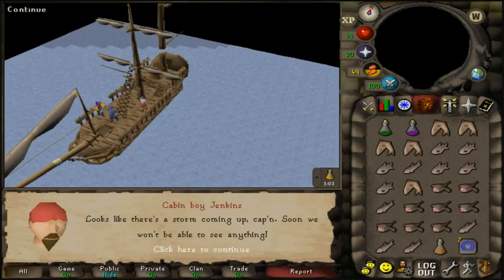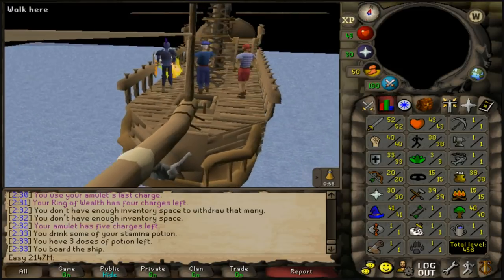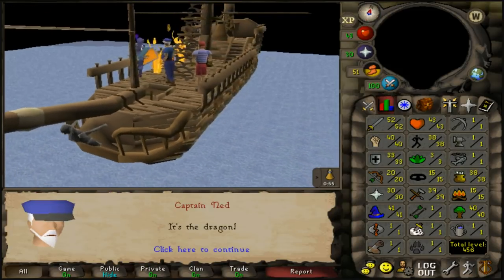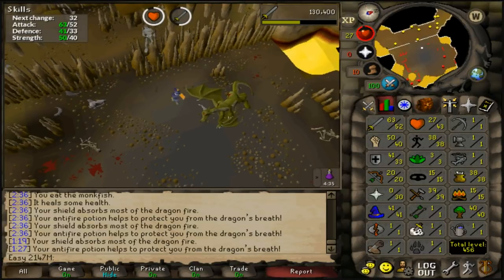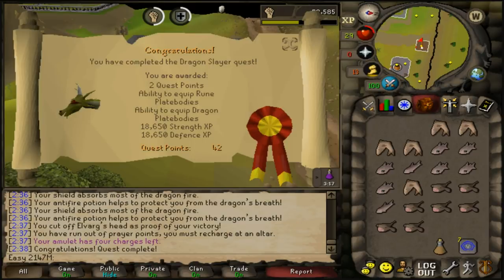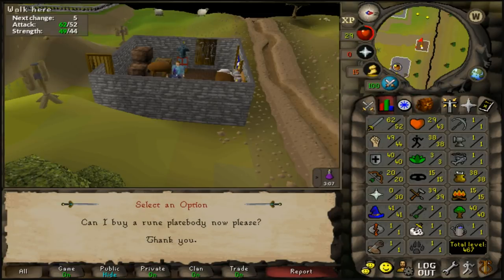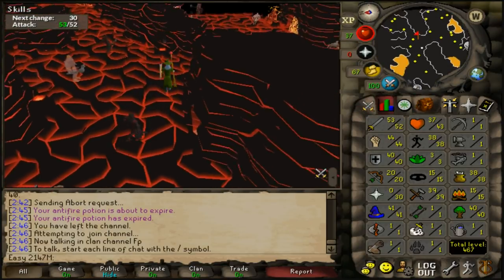Time for Dragon Slayer. Stats are a bit rough but it shouldn't be a problem, and it gives 40 defence which we really want. It was actually easier than remembered — we slayed our first dragon and got 18k strength and 18k defence experience. We can now wear rune platebodies. Final levels: 40 defence and 44 strength, still level 52 combat.